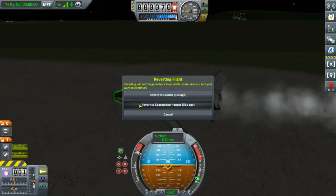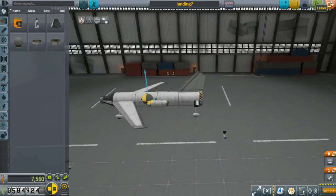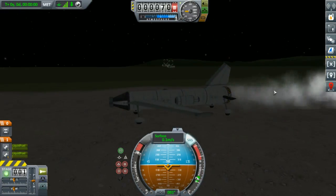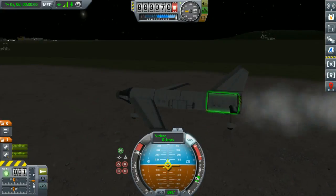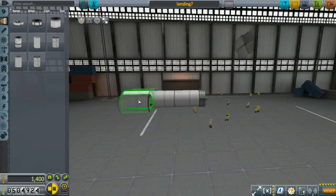Hey guys, Simon Tumbo here. In this episode of Kerbal Drone Program, we attempt to go to the moon and we also attempt to build a plane. I failed the attempt to build a plane, just so you guys know. So here's some footage of me failing to build a plane.